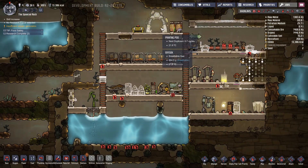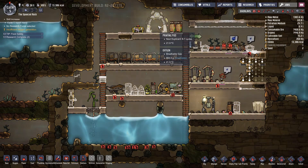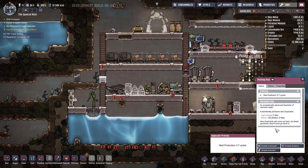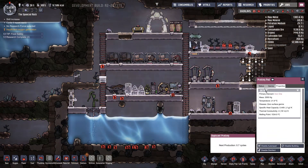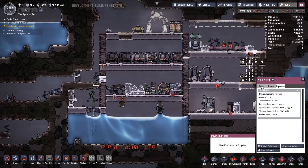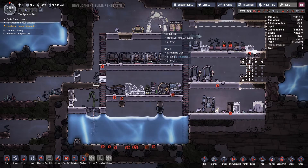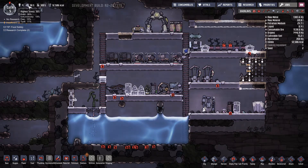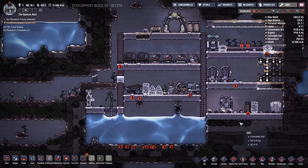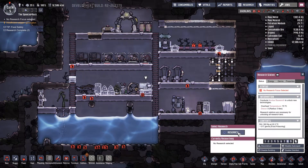Next cycle - okay. I believe it used to say the seconds, maybe they changed it - I have to actually find the seconds. Anyway, 0.7 cycles. It's night - let's skip the night. Oh my god, 30%, 36% stress. I need the interior decorations fast.